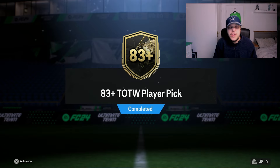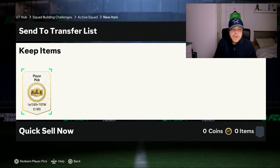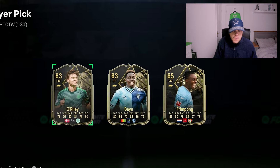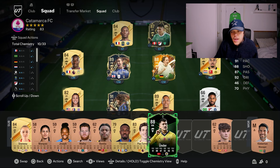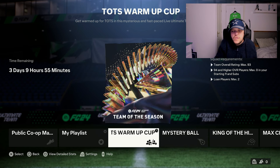The 83-plus Team of the Week player pick round 2 — Frimpong, actually not a bad pull, but he's probably going to go into the FBC. And there we go — Frimpong is gone, Ünder is in, and Ünder goes straight into the team. Chemistry is looking very, very rough with 8. I also set my eyes on the Team of the Season warm-up cup because we need packs and this gives us some packs, so we're going to go straight through this.